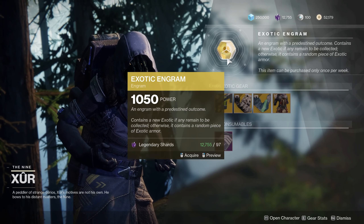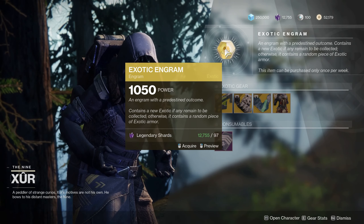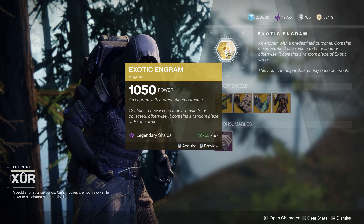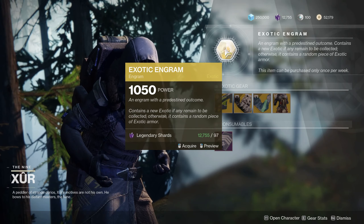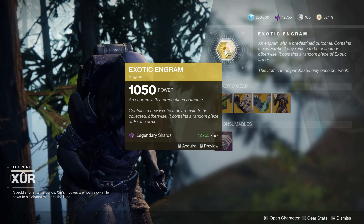Alright, so we do have the exotic engram. Remember this is a random piece of exotic armor. It will be armor if you have everything in your collection; otherwise, it's going to be something new to your exotic collection so you can try and acquire everything available from world drops. Always a good thing to buy — at least just another chance at a random roll, possibly a good stat roll for you. So let's see what he's actually got for sale this week.